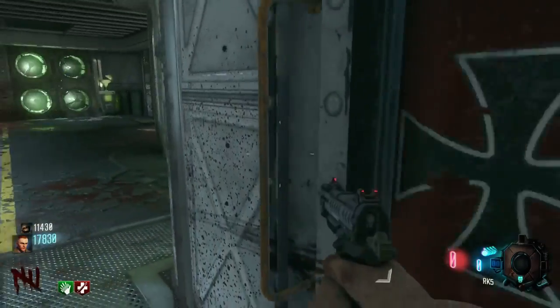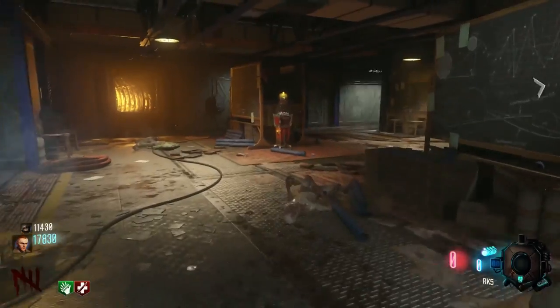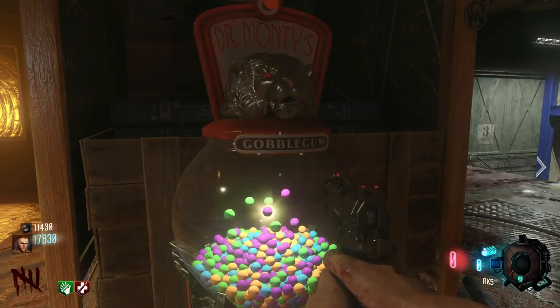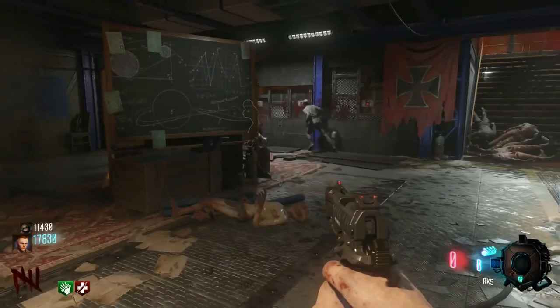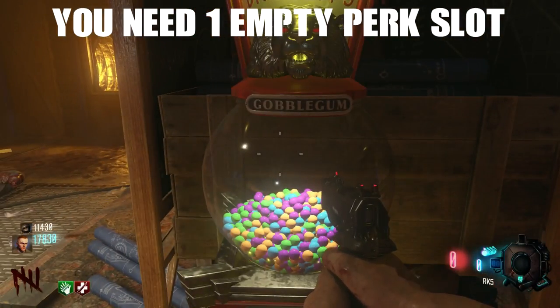The first thing you're going to need is one player to train a zombie. We're going to go down to the second floor of the labs where there's a Gobble Gum machine. Another thing you need is Speed Cola, as it allows you to hack things a little bit faster. You're going to want to get the Gobble Gum Profit Sharing from the Gobble Gum machine.